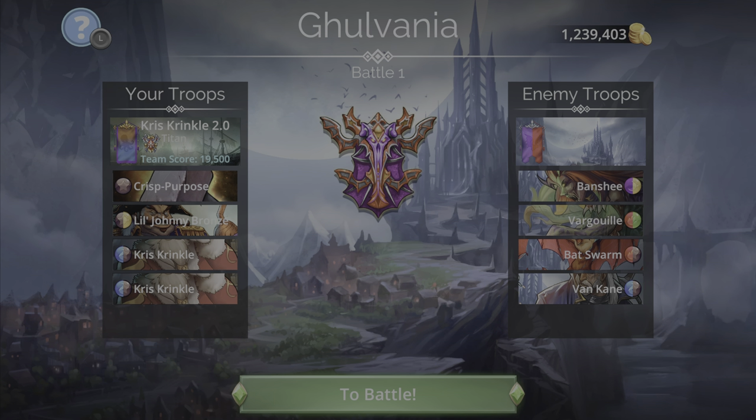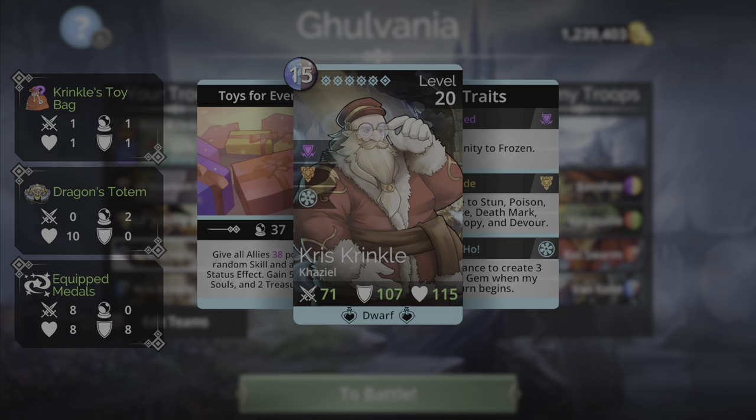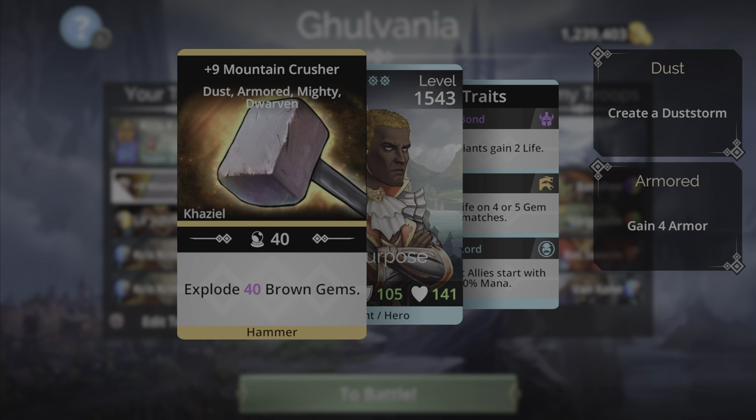Hey, what's up everyone, it's your boy Crisp Purpose back at it again with another Gems of War Explore 12 team. It is the holiday event and we got this great troop Chris Crinkle being added to the game. I rushed down the holiday event and made sure I got this troop, so let's go over the team setup with this troop right here.